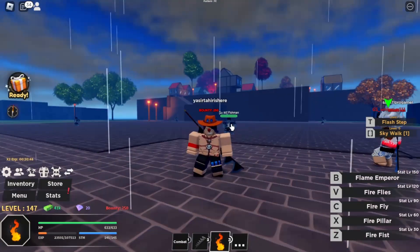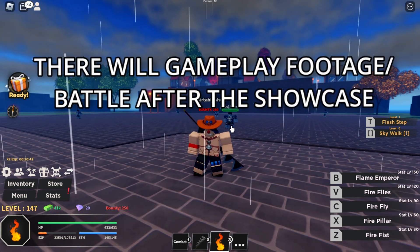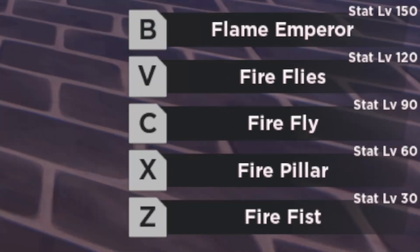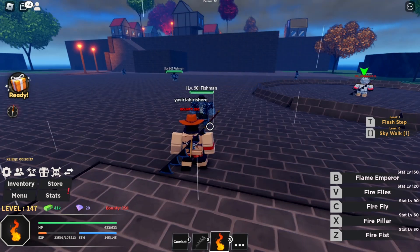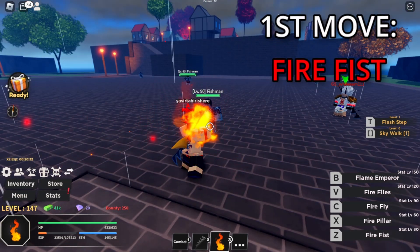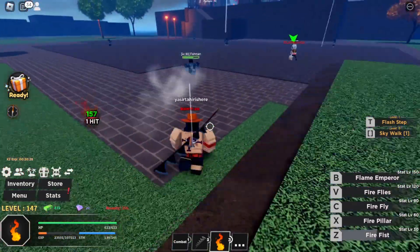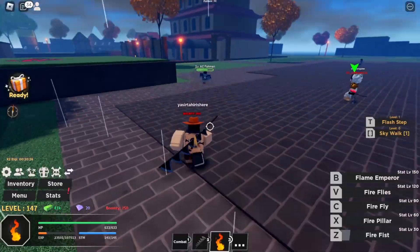Alright, so as y'all can see, I got the Flame Fruit right here. I already ate it and unlocked all the moves. The first move is called Fire Fist. You can actually hold down the move — I'm pretty sure it does more damage. And there we go: it does pretty good damage and it looks pretty good.